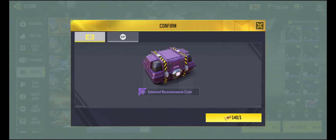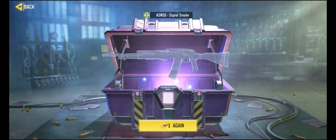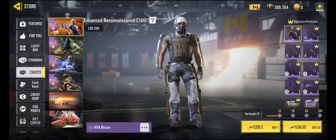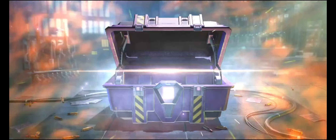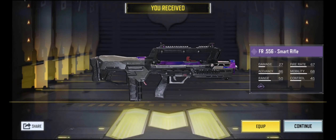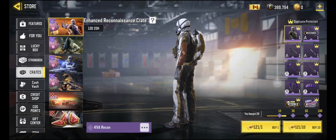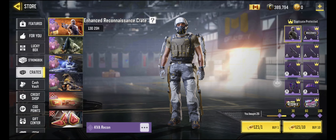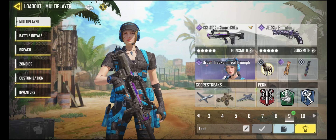Here we go. All right, look at that. Only got that on draw number 20. That's pretty lucky. It wasn't even the guaranteed epic, so I'm going to stop here and we'll continue with our video. So we got our FR556 smart rifle. That was super lucky.